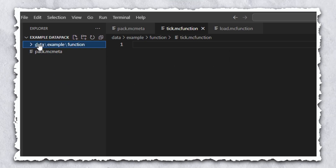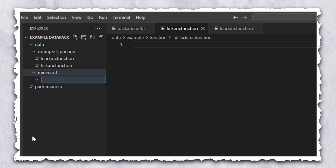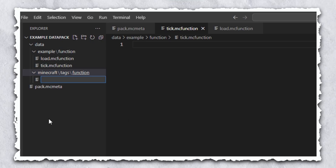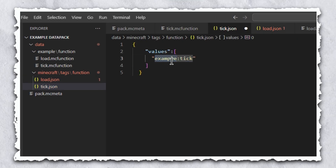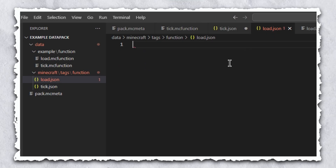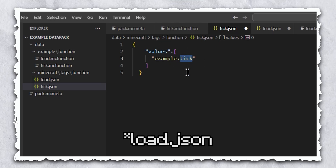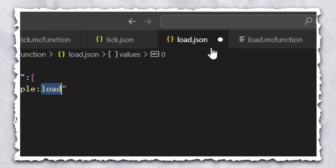We've created our tick and load functions, but now we need to tell Minecraft where they're located so it can run them at the correct time. So we want to go back to the data folder, and create a new folder within it called minecraft, then another inside that called tags, then one last folder called function. Within this folder create two new files called tick.json and load.json. In the description will be the text you need to put in these two files. You just need to replace the example prefix with the name of your folder. Make sure your tick function is specified in tick.json and your load function in load.json. Now make sure you save both files with Ctrl+S.